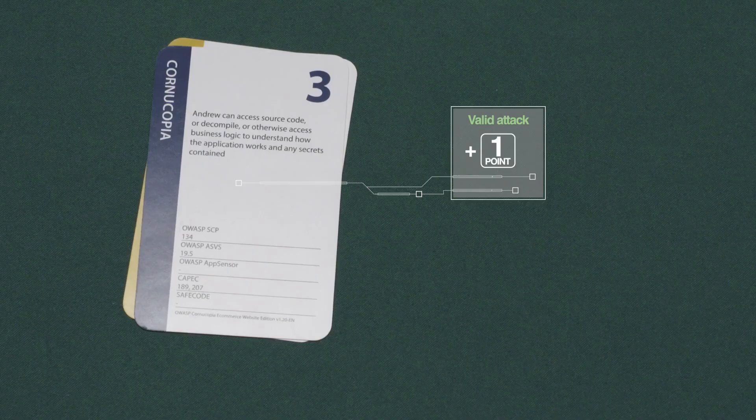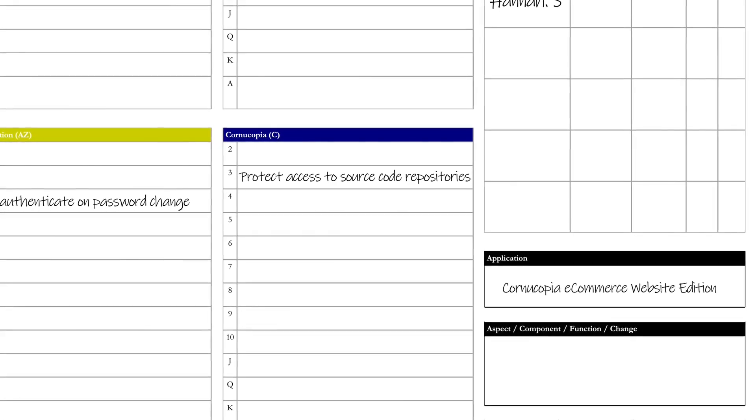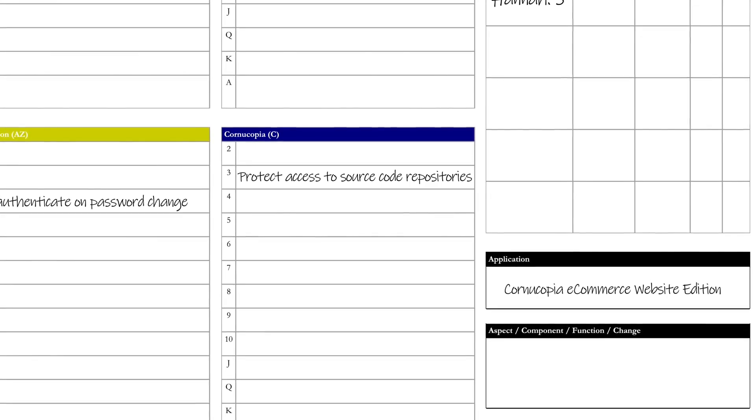What about third-party contractors? They all have access to the source code, but if they're using their own device, they'll have downloaded the source code onto a device where we have no access to ensure it's removed once they've left. That's true — so it might be an area we can look into to see how we close off every piece of access once someone's left the company. Possibly restricting what they can check out — can they check out the full code base, or only a specific branch? There's quite a bit of discussion, but I think we agree there's something we must do. I'm going to write down 'protecting access to source code repositories' and we'll figure out exactly what we need to do, possibly getting security architecture involved.